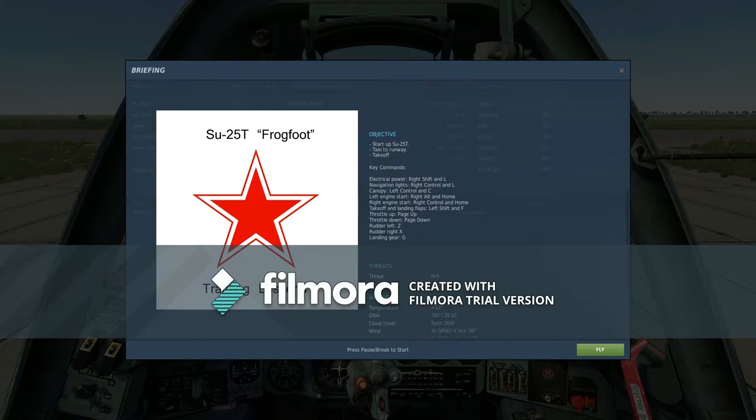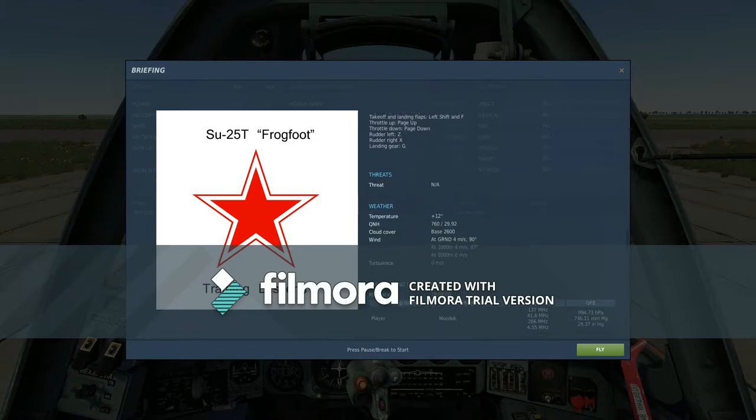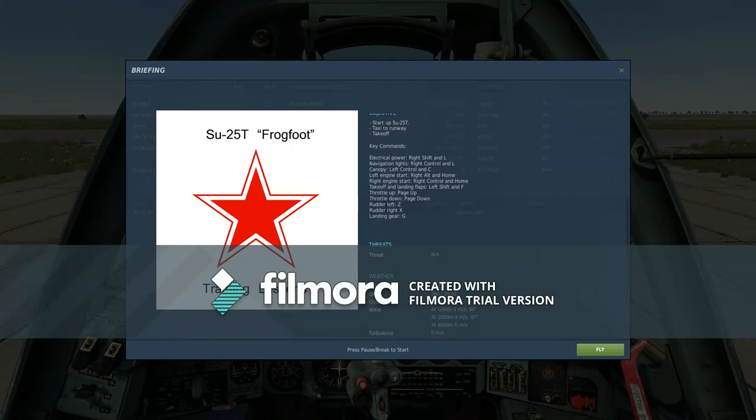It's got my throttle and rudder — and what do you think that should be on my HOTAS? Throttle up is Page Up, throttle down is Page Down. Rudder left is Z, rudder right is X. Landing gear is G.